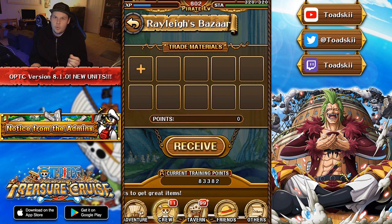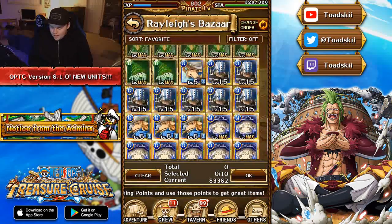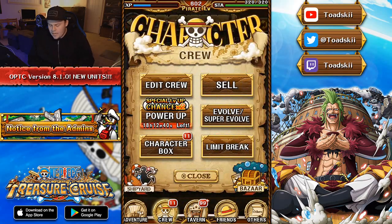Something to note as well: they did a minor tweak. They updated the amount of points that certain characters will give when you trade them in at Rayleigh's Bazaar. If you pull a rare recruit character that happens to be a silver, or one of those really bad rare recruit characters usually worth around 100 points, apparently they are now buffed up to 300 points per character in a rare recruit, which is good — you're getting more for your money's worth with your gems.